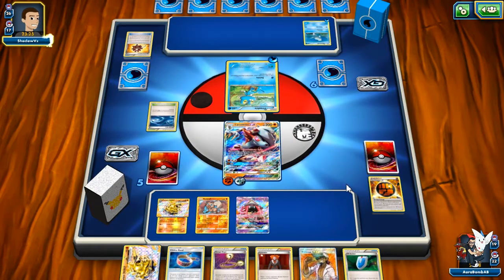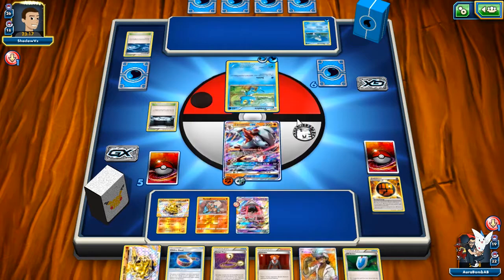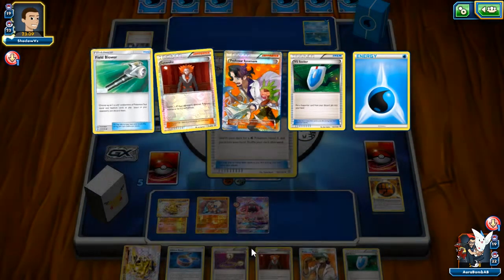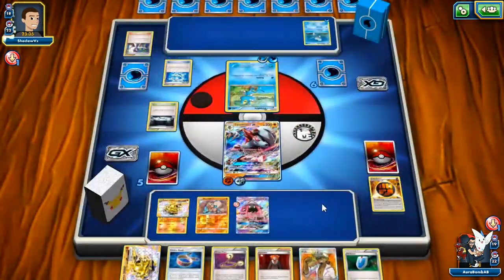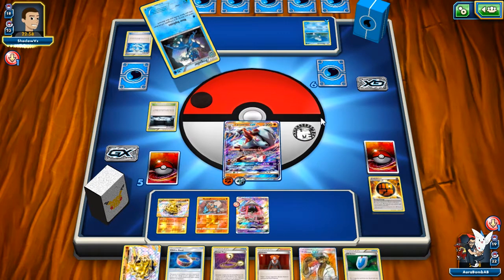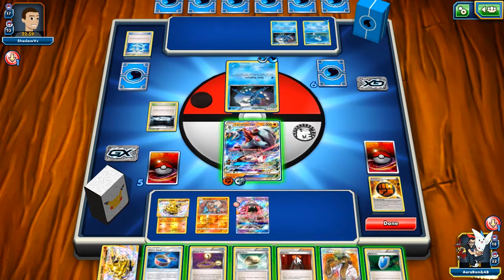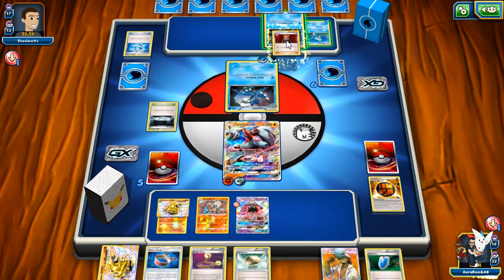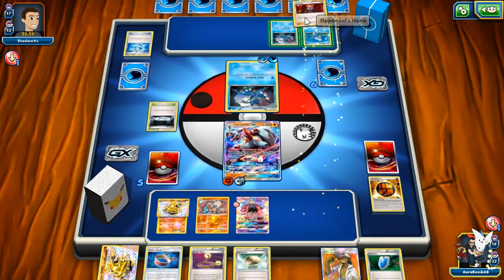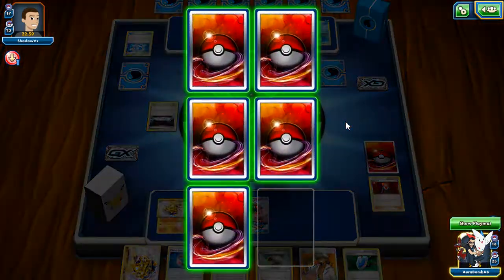If he plays another Balloon we can just Lysandre. He's going to put that down — he has more Sycamore. How many Frogadiers has this man lost? He's lost Greninja Breaks but hasn't lost any Rescue Stretchers. He hasn't lost anything good. I lost all my good stuff. We'll get Kukui — if he doesn't Shadow Stitch he's going to Choice Band which is annoying. Seeker — please don't play N, play Sycamore. Sycamore is fine. He's decking himself out at this point.